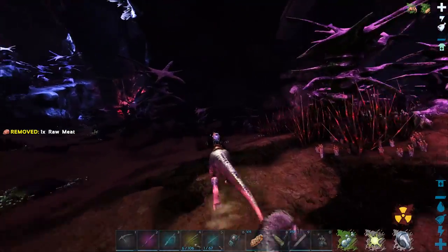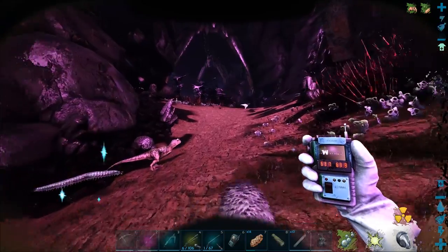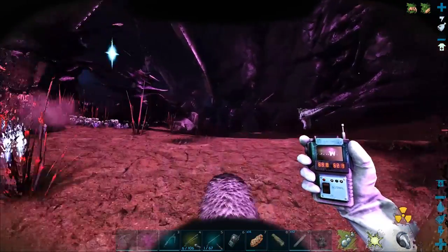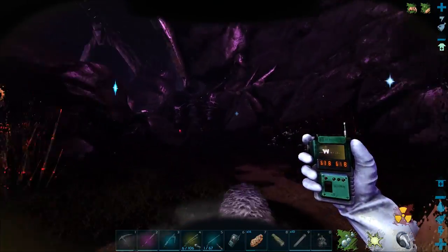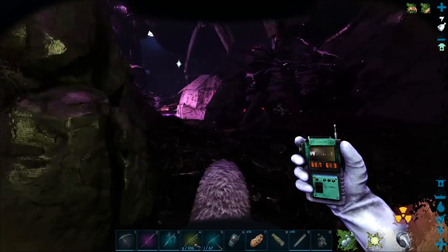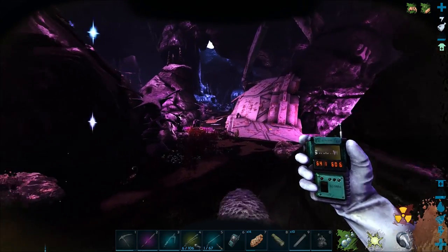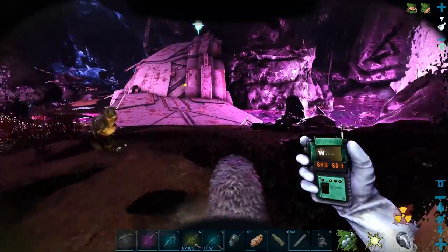We're going to turn here now. I'll keep my GPS out so you can keep an eye on where we actually are. We're going to do a full walk down, grab a drake egg, and I'll show you how to get out alive. I'm doing this with a megalosaurus - I honestly recommend doing it with one of these because they seem to be the best creature.